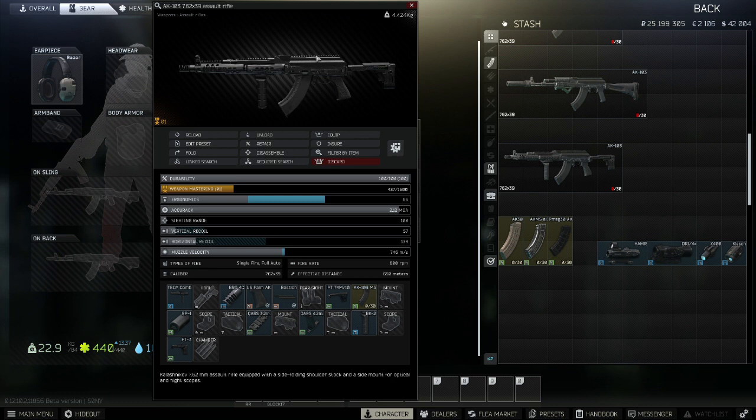With a sight on this and a torch on the side, there's pretty much nothing this weapon can't do. Overall it comes to 153,000, which for a meta build is not actually that much.